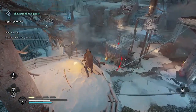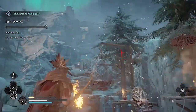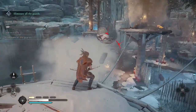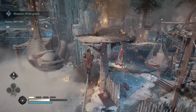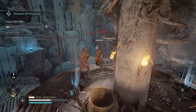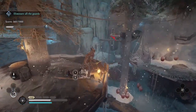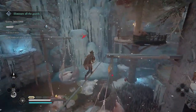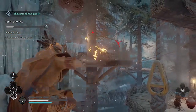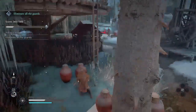Now I'm just waiting for the cooldown on the fire strike before I can use it again, while looking around for more enemies standing conveniently under something I can drop on their head. And now I can use fire strike again — ranged fire strike. And he fell off. I'm looting the dead bodies because sometimes you can get food or rations from the enemies you've killed. I'm at half health here, so I'm going to have to try to get some rations.